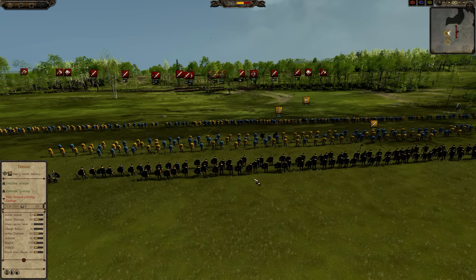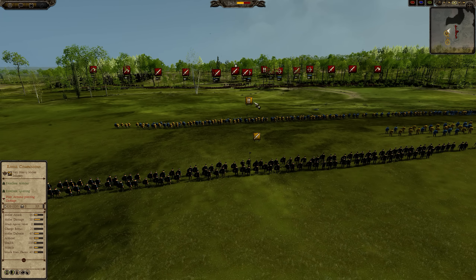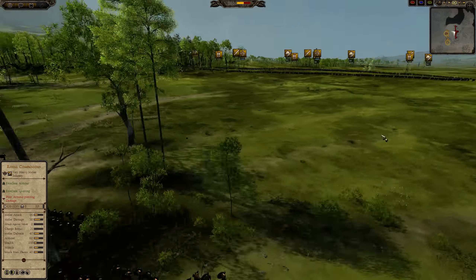If, let's say, things go badly with an Axe unit fighting, well, if you send in the Clubmen in Shield Wall, they could turn that one around relatively quickly.